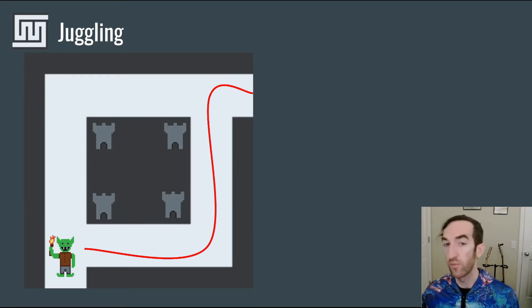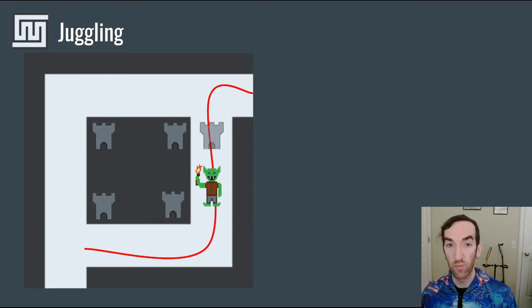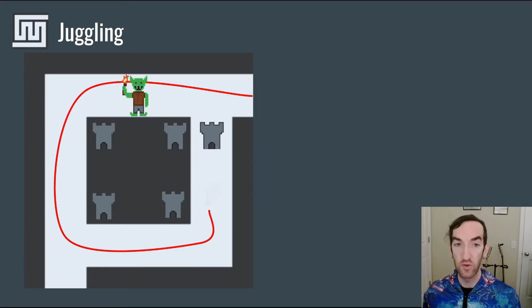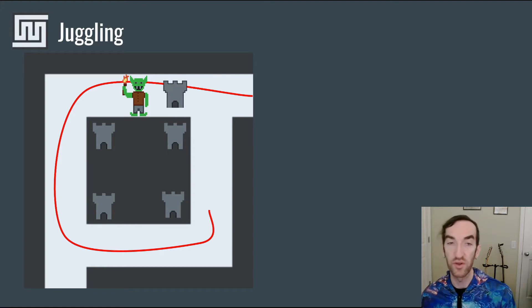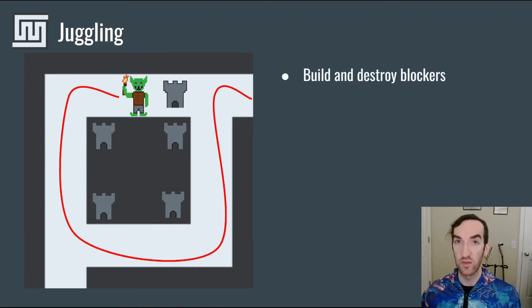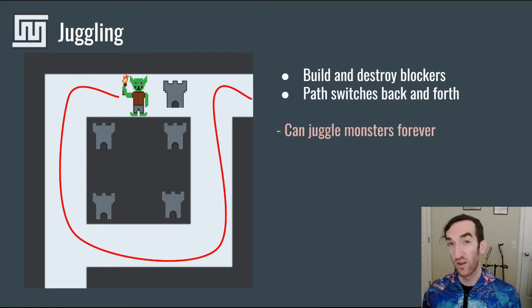Another form of real-time control that some players will take advantage of in some tower defenses is juggling. Now imagine that this monster is going to be pathing along the bottom right like this to the exit. Once the monster reaches this point, a player can then build a tower, thus blocking its path. The monster will then reconsider and identify the new shortest path that's going to take them to the exits. As they move along, the player can then sell their tower and build a new one blocking the new path. The monster will then again reconsider their path and path backwards. And thus, by building and destroying blockers that are changing the monster's path, they can cause the path to switch back and forth, which means that the player can juggle the monsters forever.